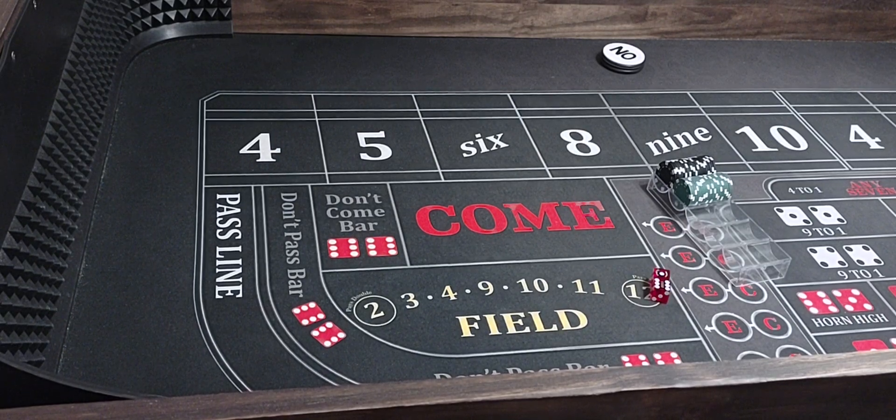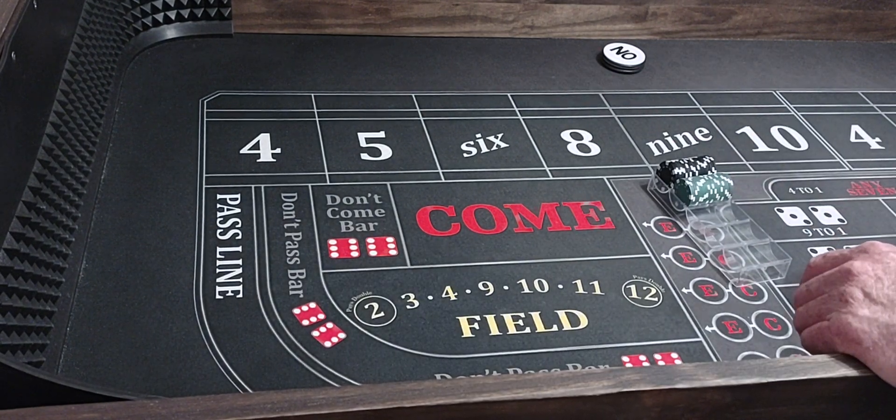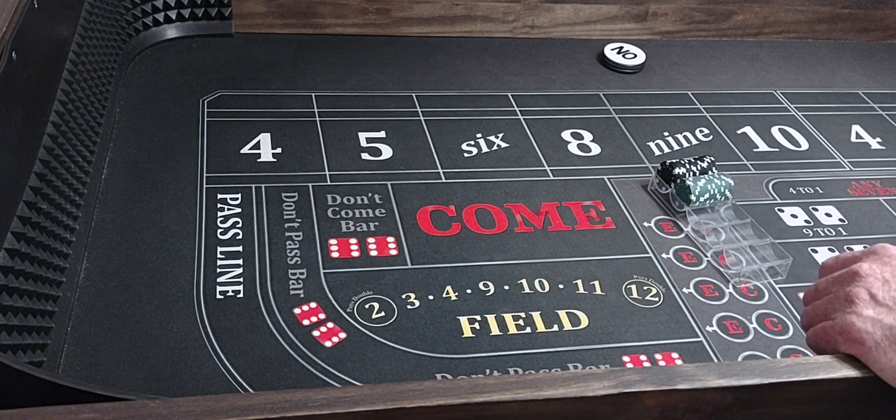Hello everyone, welcome back to Wedding's Way Craps. Today we're going to be playing a strategy I call free balling. It's pretty much the way I sometimes play at the casino — just betting with my experience of how the dice roll and from my experience of gambling, betting the trends. So we'll get things going. We got a $2,500 bankroll and we're not worried about a puck or anything. I just go by what I see the table giving me.